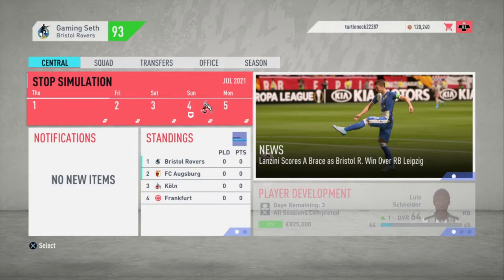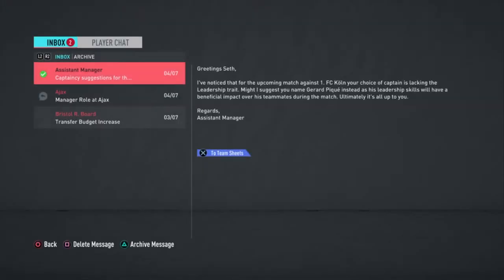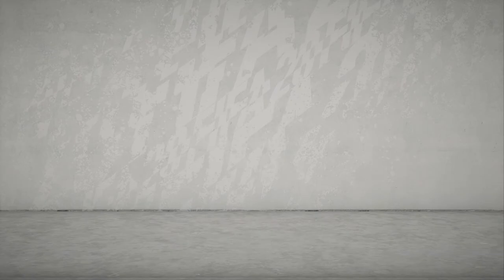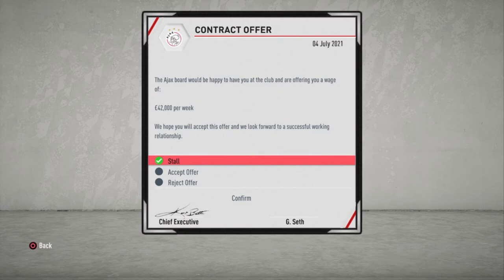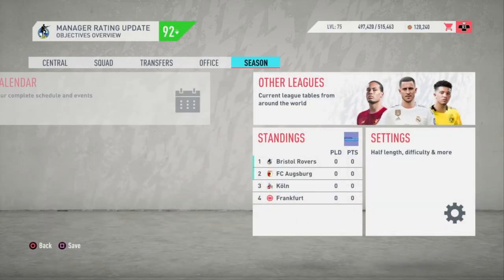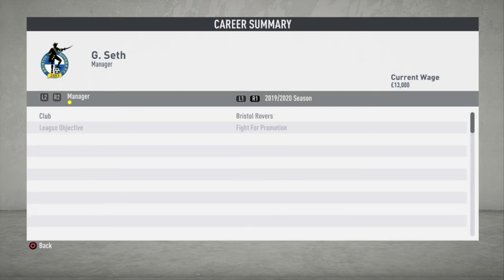I'm just showing you that it still works. Usually once you advance a couple of days into July, which is the new season, then it will pop up with a message either with the club saying no, sorry, we're going to pass, or they offer you the job like in this case. So once you are on that screen, if you accept, then obviously you'll go to the new club and start the season there. One of the main things I just wanted to show you was how the objectives are actually marked as complete, or if you did not meet them, then incomplete or whatnot.